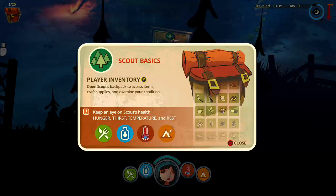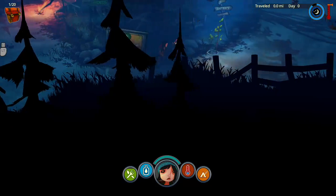I'll give it a try, depends — five, six hours. Player tutorial: open scout's backpack to open items, craft supplies, and examine your condition. Keep an eye on scout's health, hunger, thirst, temperature, and rest. Okay.